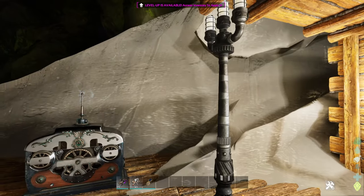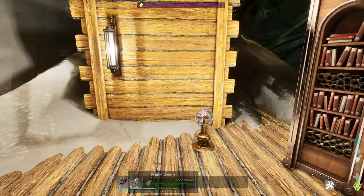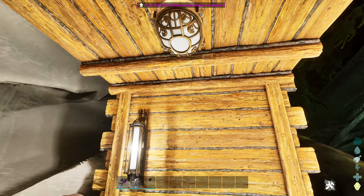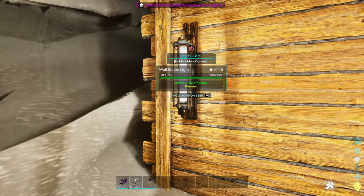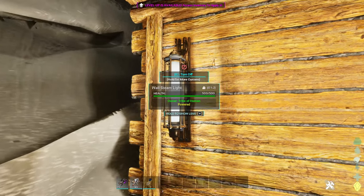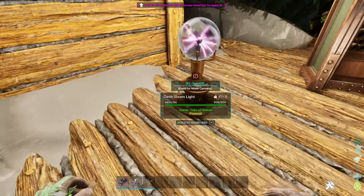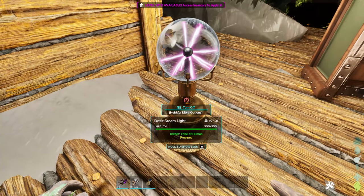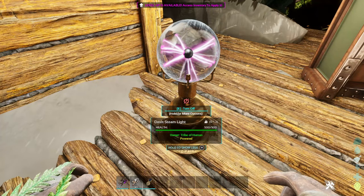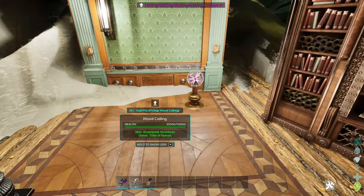Speaking of structures, let's start off with the new lighting. We got a simple light post, a ceiling steam light which looks nice, and a steam wall light. My favorite is the desk steam light — it's literally one of those globes where if you put your hand on it all the electricity goes to where you're touching. I used to have one of these and loved it.